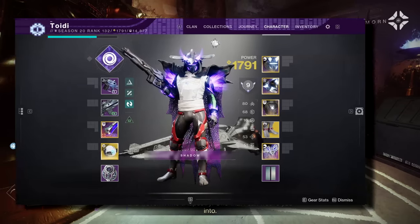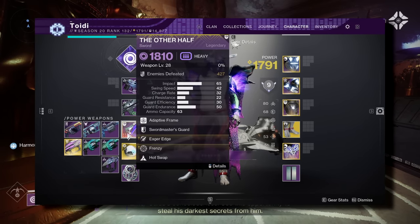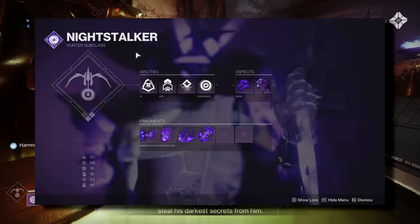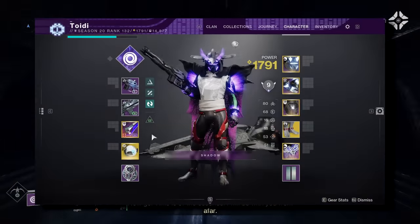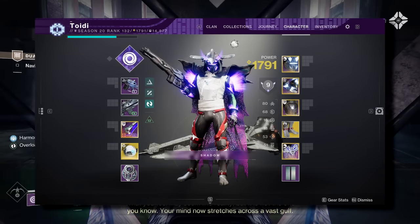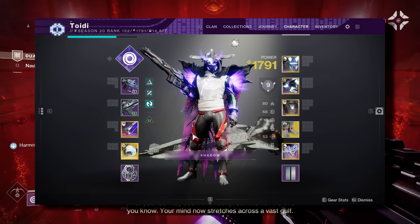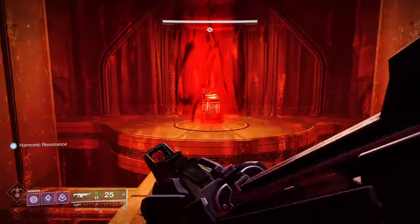While we begin the Hunter run, let's look at the loadout necessary for this. Eager Edge Sword again. And then I used Stompies with Triple Jump. Honestly, with Stompies and Triple Jump, you don't really need the Eager Edge Sword, but I like to have it just in case, because you can come back from anything really. And that is all you need for this — no subclass necessary stuff, just what you see on screen.